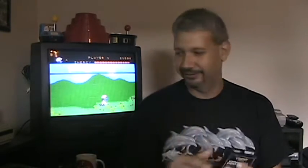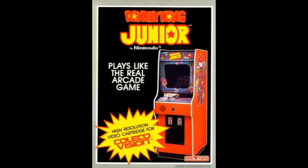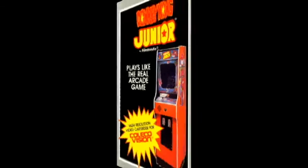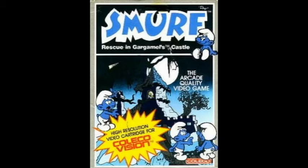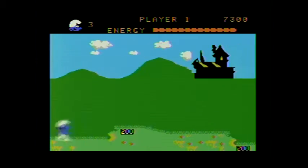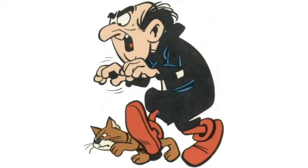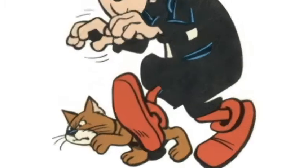Nothing truly showed off the capabilities of the ColecoVision more than Smurf Rescue in Gargamel's Castle. Smurf was a bit of an odd duck game when it was released in 1982, as it was one of the few Coleco published titles at the time not based on an arcade port. Even when their box art consisted of nothing more than pictures of arcade cabinets, Smurf's packaging was more detailed. Despite the full title, Gargamel makes no appearance in this game, nor does his cat, Azrael.